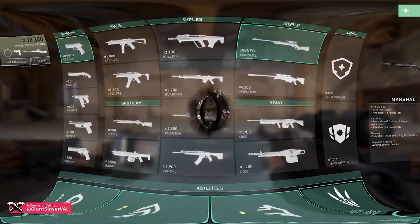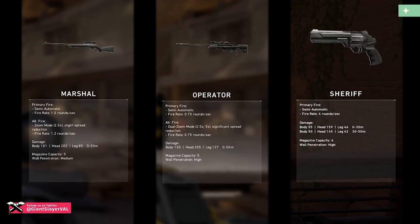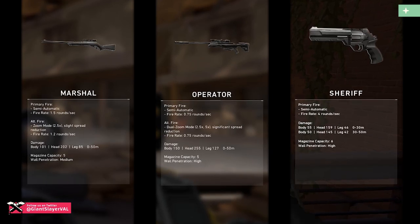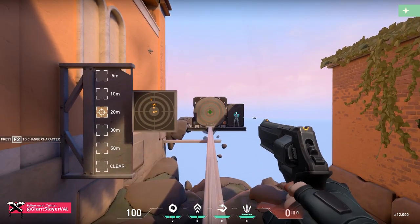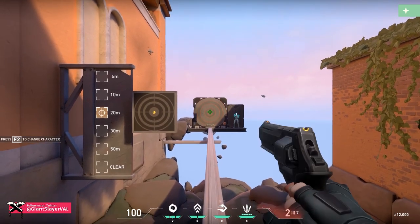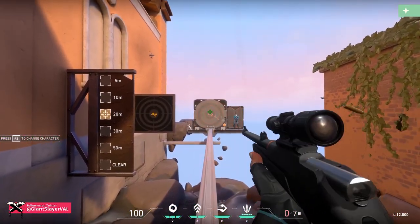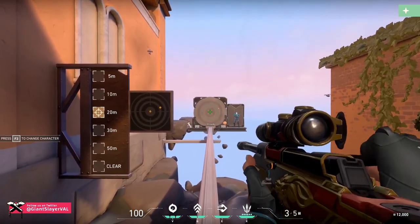There's a reason we've grouped the revolver with the two snipers. All three of these weapons are highly accurate, slow-firing semi-automatics with incredibly high damage output. When shooting with the Sheriff, players are going to want to give themselves a second between each shot — the revolver has heavy recoil, and waiting for the weapon to reset is the right play. The Marshal is surprisingly accurate when hip-firing.